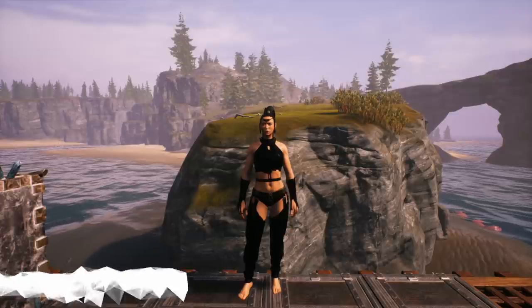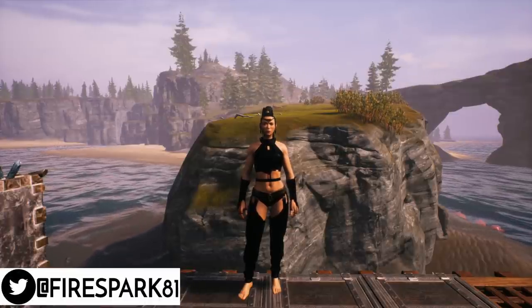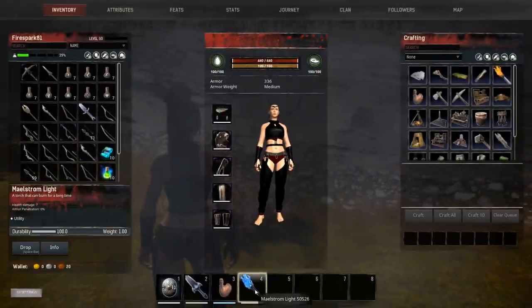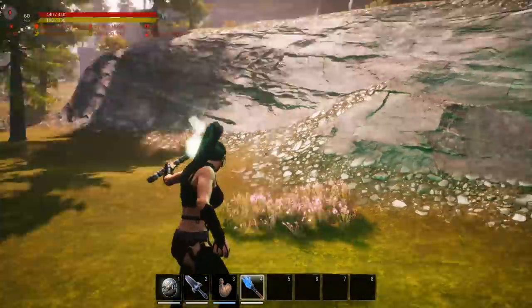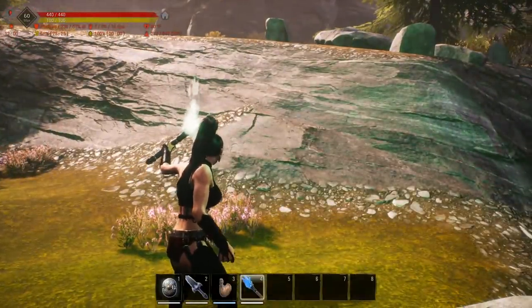This is Fire Spark 81 with your daily dose of video goodness. Welcome back to another exciting Conan Exiles video. Today I'm going to show you where to get a torch that lasts forever. The torch we're after is called the Maelstrom Light, and as you can see it has no countdown timer, no spoil timer — just durability. It lasts forever and puts off a really cool green hue.